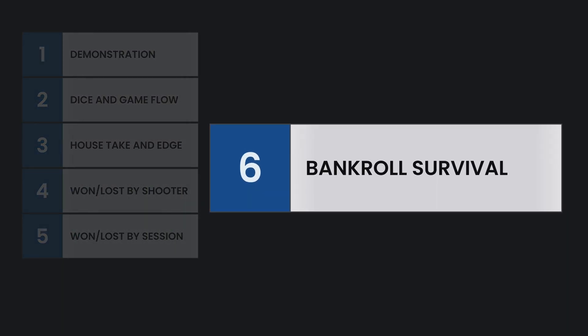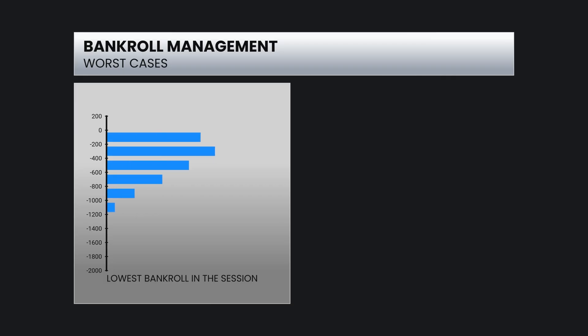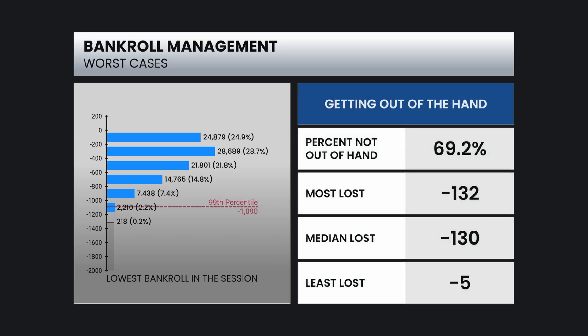Now let's see how our bankroll survived over these sessions. This is a chart of the bankroll at its worst during the session. 99% of the simulated players never had a bankroll that fell below $1,090. The table on the right-hand side shows what happened when the players did not make it out of the hand, which occurred on 69.2% of shooters. The most that was lost was $132, the median was $130 lost, and the least that anybody lost during a single hand was $5.